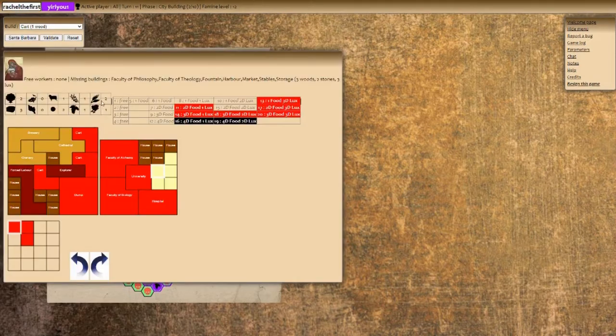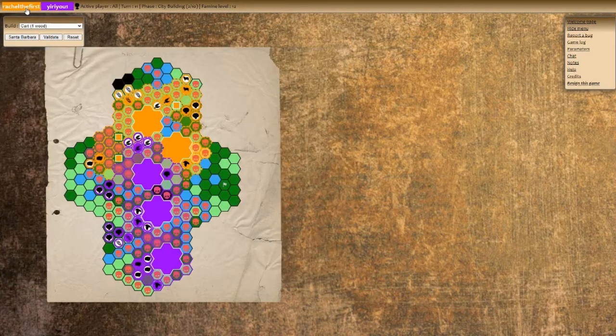If we do an inn, I'll use one of our foods, so we'll have max two food and two luxury. House 16 is four food and one luxury, house 14 is three food and one luxury — these are all three-food requirements. I chose all the three-food ones like a genius, so we can't do an inn.